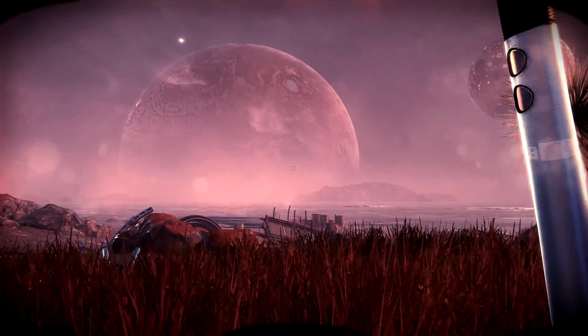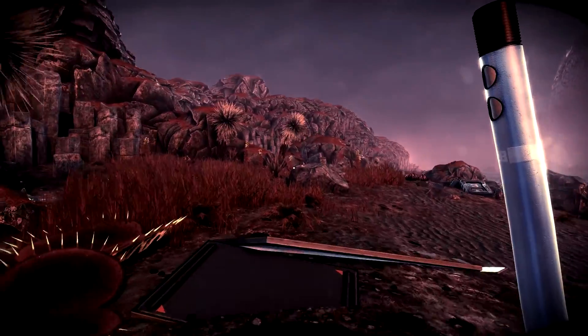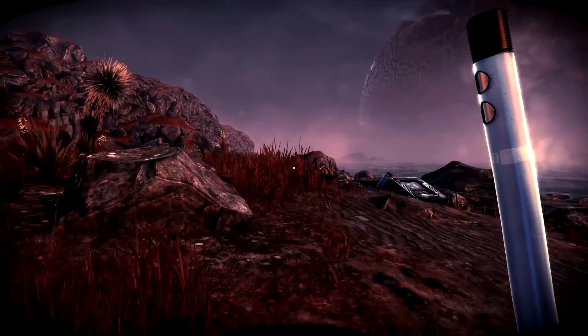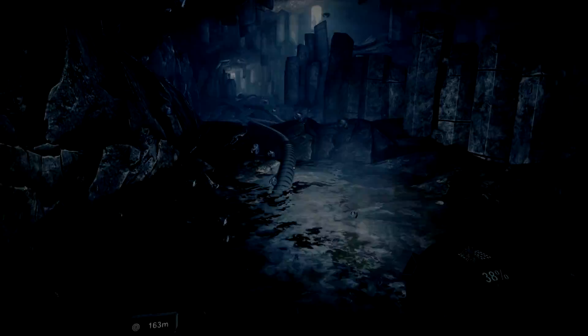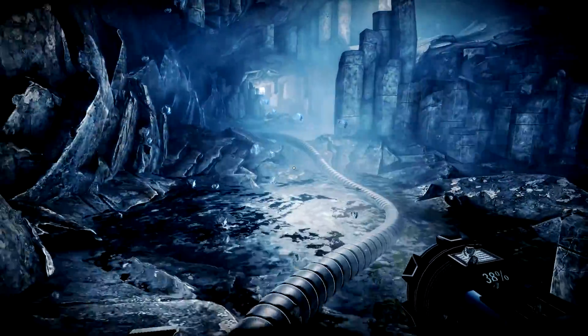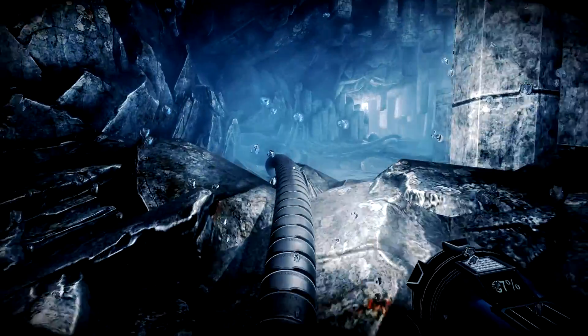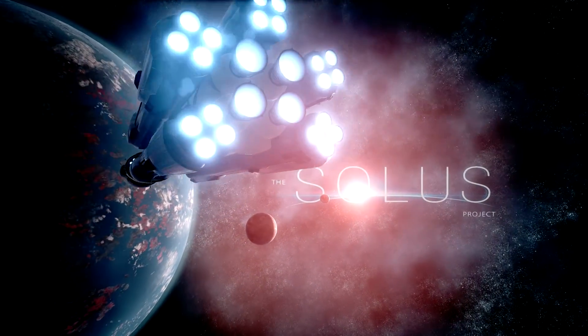The Solus Project takes place in a rich science fiction universe. During the 22nd century, our solar system was ripped apart by a rogue star, and humanity survives on a single fleet of spaceships called the Prolus Colony in orbit around Pluto. With little fuel left and starvation on the horizon, Prolus Command organizes a final desperate mission to find a new home for humanity. The operation is called the Solus Project.